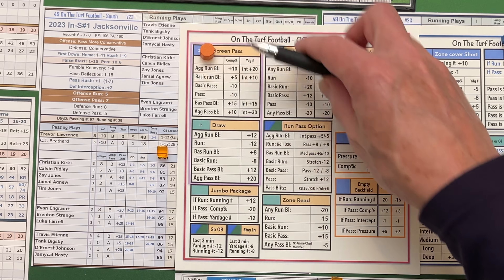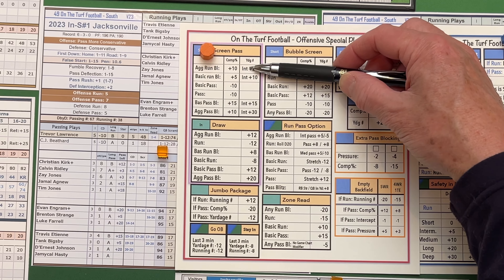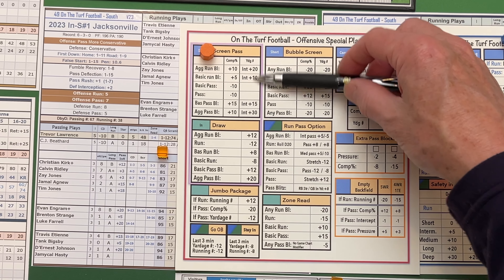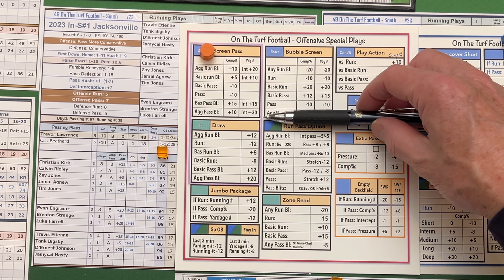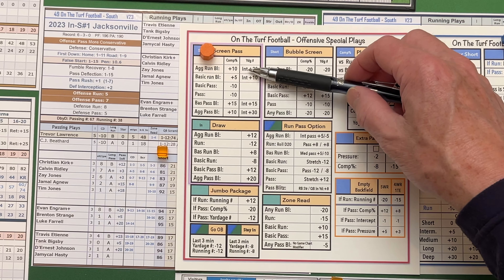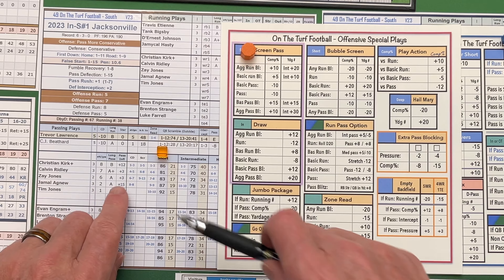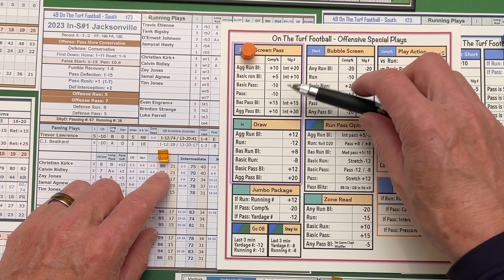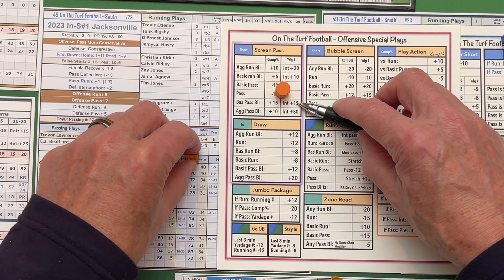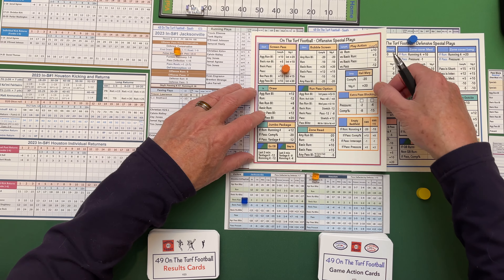The straight screen pass is a little interesting because down the column for yardage number, they've got something called INT. Most people are going to look at INT and think interception, and justifiably so. Unfortunately in On the Turf Football it also stands for intermediate, so you really have to differentiate. Against an aggressive run blitz or any of the blitzes, you're going to move over to the receiver's intermediate column to get the yardage number. For example, if it was Christian Kirk and they were playing a basic pass blitz defense, you'd go to the intermediate pass — plus 15 to the yardage number, so 40 plus 15, his new number would be 55. That's one little catch to watch out for on the screen passes.